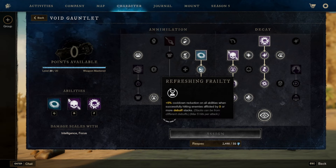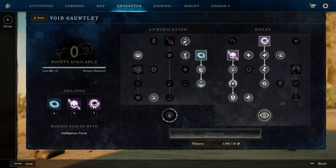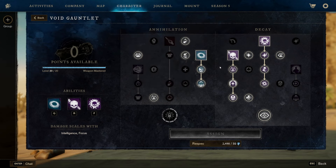Otherwise, as far as passives go, everything I put into the void gauntlet is either crit chance related or cooldown related. The main reason is that empowerments don't really do much for us — but there are two abilities that do work with the nature's wrath chest piece: oblivion and tether. Those are actually two empowerments that work with it, and I'll go into detail at the training dummies so you can see what's happening.